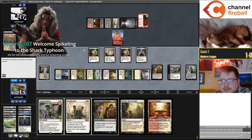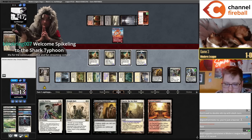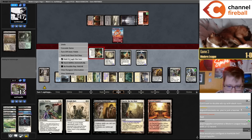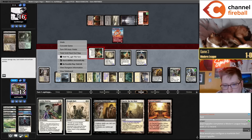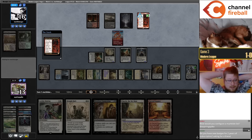The only way I could really lose is if they have a Blood Moon to shut off Emeria — otherwise there's nothing they can do. Let me keep the Binding in hand for now. How do I configure a Murktide list? I haven't been playing the deck at all recently, so I'm not a good person to ask at the moment.